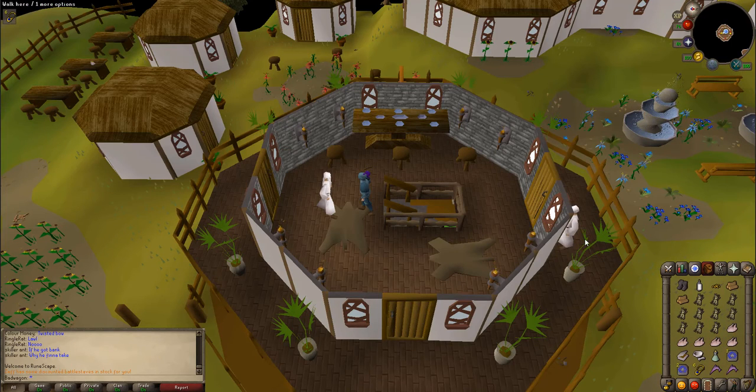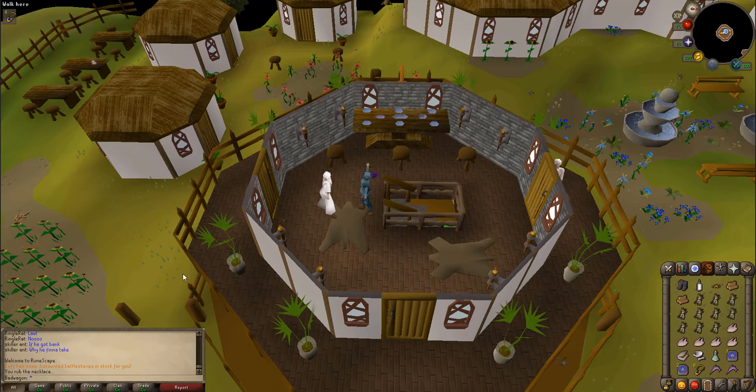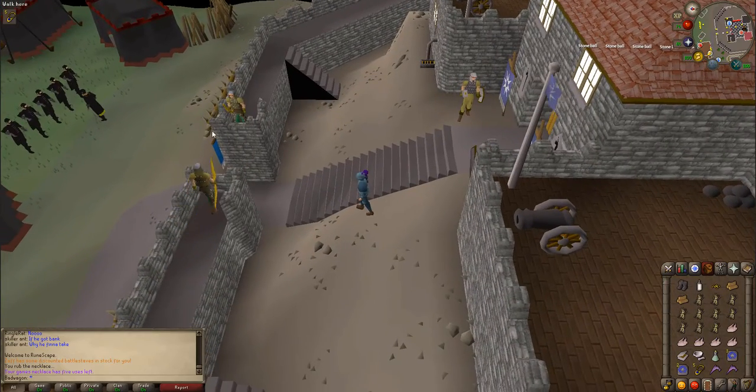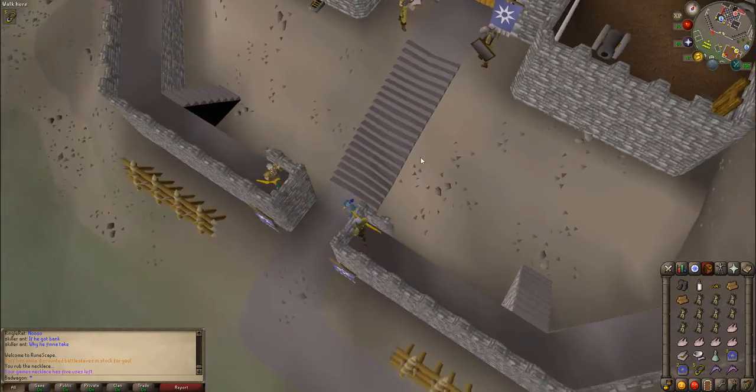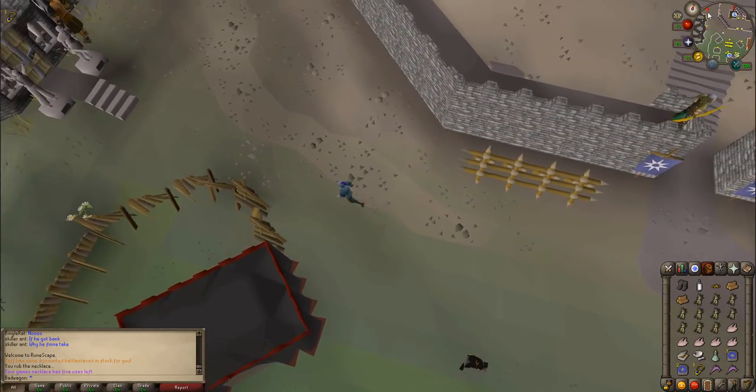Sanfew wants us to learn more about an herb called Gout Weed. Rub your games necklace and teleport to Burthorpe. From here we want to use the same route we took in the Troll Stronghold quest to get to Mad Edgar.